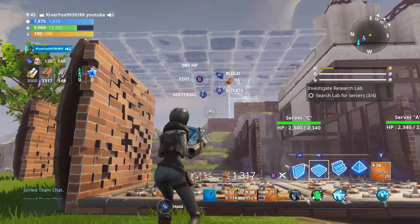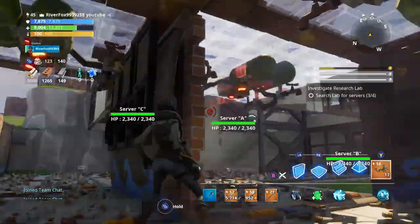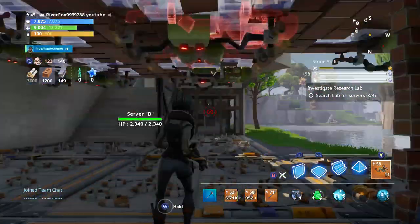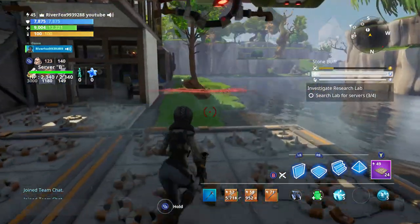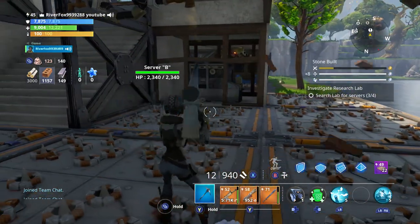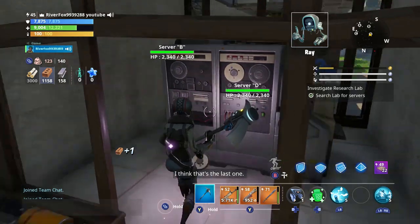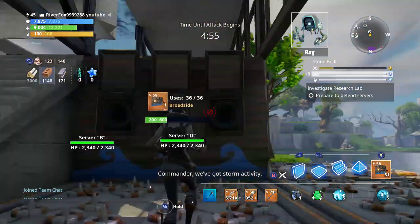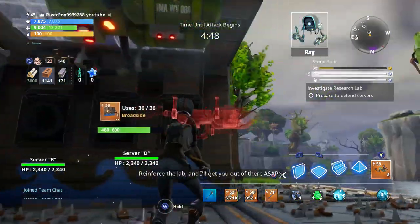We're not all there yet. Let's get some gas traps up along here as I know there will be a lot of husks. Just in case, we're going to put some more along here, so hopefully they won't get in there. I think that's pretty much it. I just need to go and activate this last one now. Commander, we've got storm activity — hurricane level, name it and leave town type storm activity. We can't lose those servers. Reinforce the lab and I'll get you out of there ASAP.